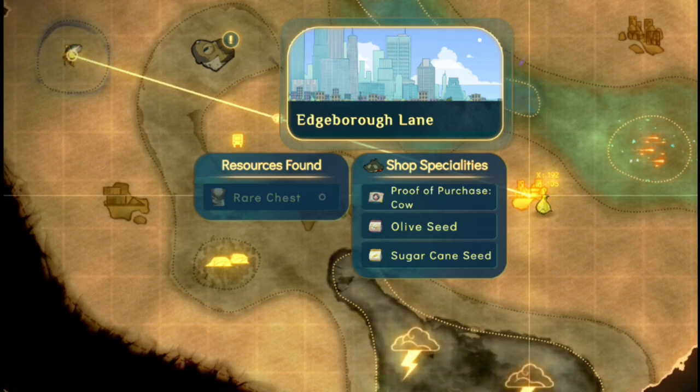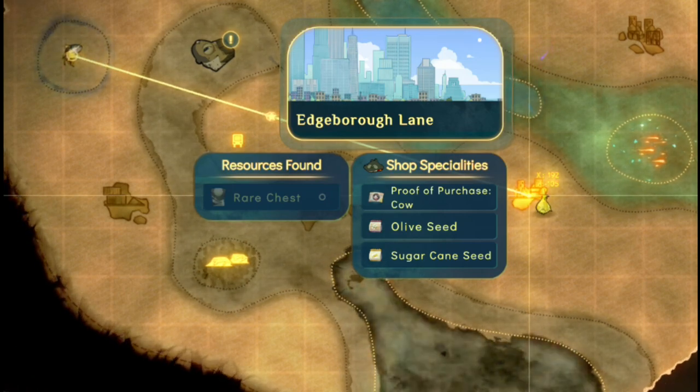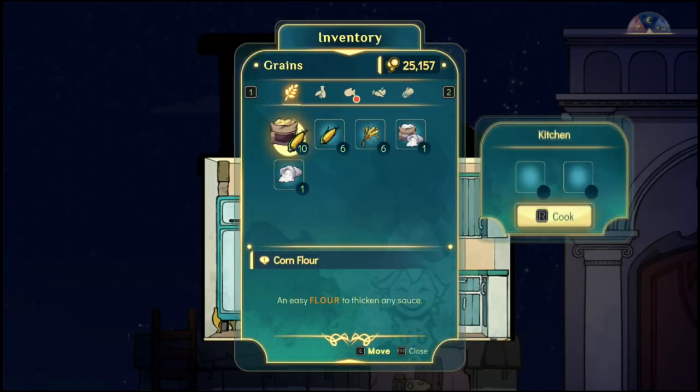So we're just going to sail over there, plant them in our orchard, harvest them, and once you have all your ingredients together, it's time to get cooking.